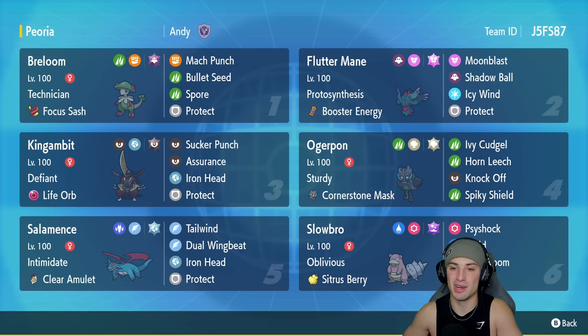In our second slot we have Flutter Mane with Protosynthesis and a Booster Energy as its item. It's got Moonblast and Shadow Ball for two heavy-hitting STAB moves, Icy Wind for a bit of speed control on this team, and last but not least Protect.